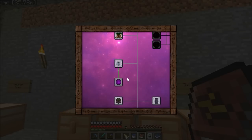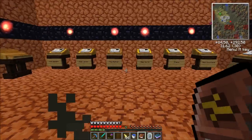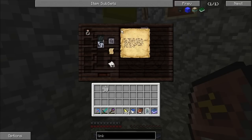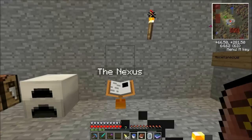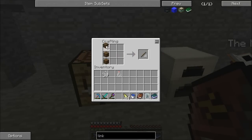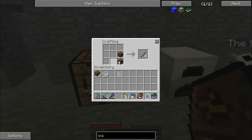That looks like a portable hole to me. Now I bet if we research those glass bottles that we have, that'll lead to that research. Oh, the Hungry Chest — we went a completely different route. Let's take a look here real quick and see what elements are on a treasure chest. Space and wood — well we can get wood right out of that.